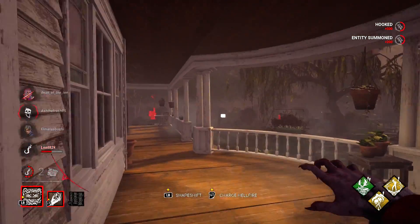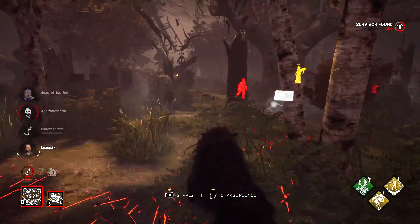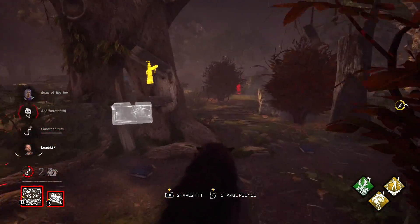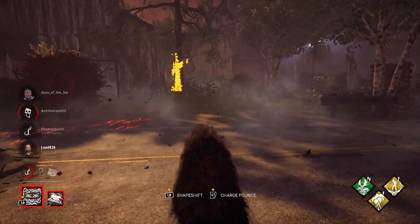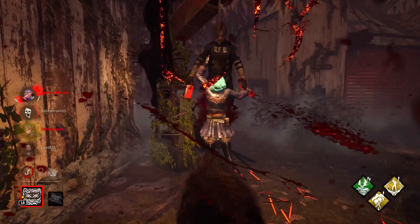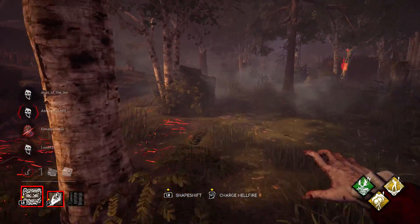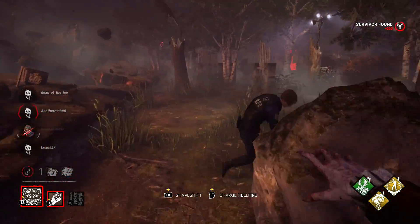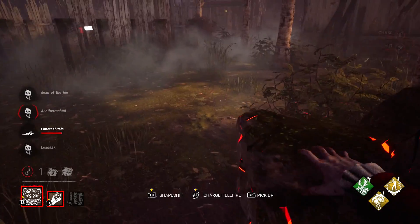The last perk, Human Greed, reveals the aura of all chests on the map and also reveals the aura of any survivors near those chests — making it your survivor-detecting perk. It also allows you to close chests, but that eats into your time rather than the survivors' time, so I'd recommend ignoring that feature.